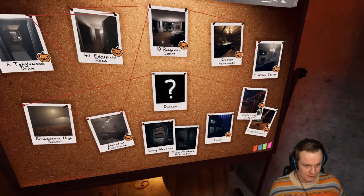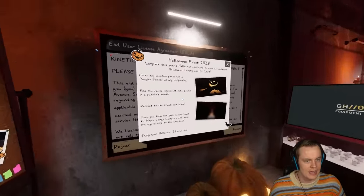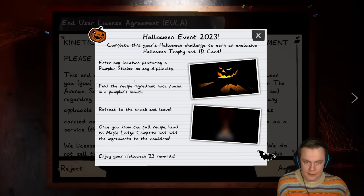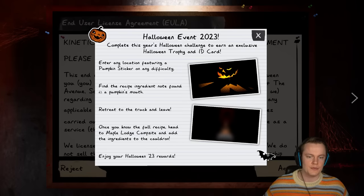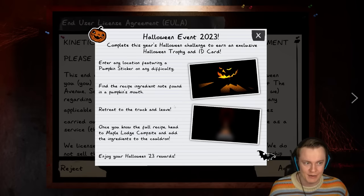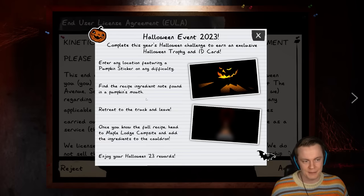Pumpkin sticker? We got lots of pumpkin stickers, except Sunny Meadows and Brownstone High School — it seems like every other one has it. Enter any location featuring a pumpkin sticker on any difficulty, find the recipe ingredient note found in a pumpkin's mouth, retreat to the truck and leave. When we're playing this, we're probably going to play some games because there might be some other sneaky stuff, like the ghost might have pumpkin heads or something — at least that's what they had in the previous update.